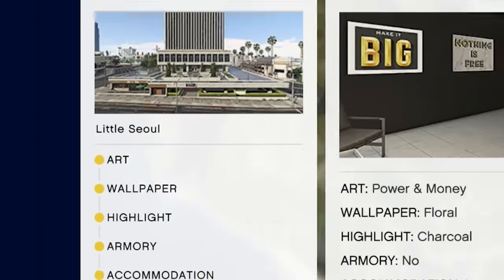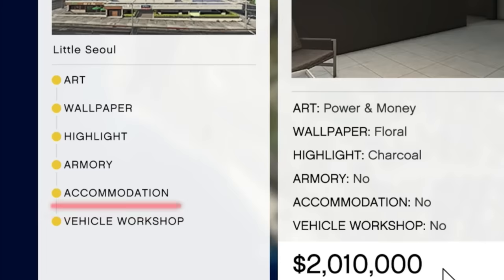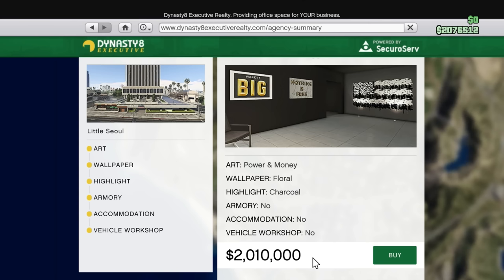We can get the one in Little Seoul - it's the cheapest one and it's in a pretty good location. All of these are really in decent locations anyway, so it doesn't really matter which one you choose. As for the optional upgrades, things like accommodation are nice - that lets you spawn at this location. The armory and vehicle workshop are nice as well, but today we're not going to worry about those because we're trying to save money.